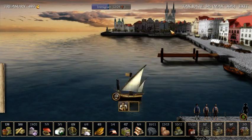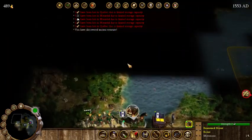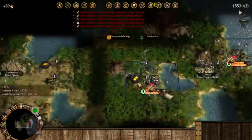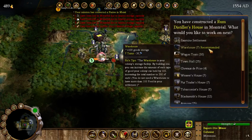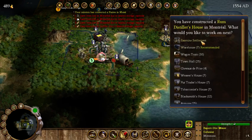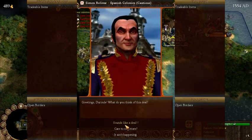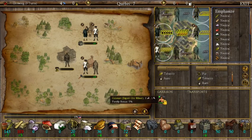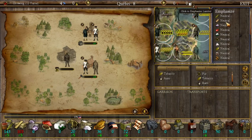We grab a petty criminal and head to Quebec. Our scout continues exploring. We're losing stuff due to storage capacity — not too worried about that right now. We now have the rum distiller's house, so we're going to build a warehouse to take care of some of our storage problem. Let's accept open borders with the Spanish. Wait — I think I bought the wrong guy: I got an expert ore miner instead of a carpenter.